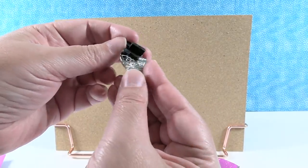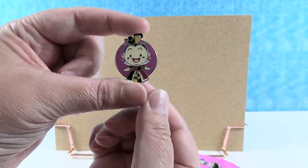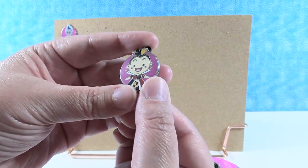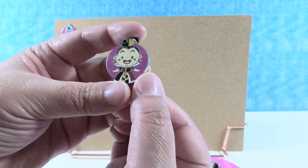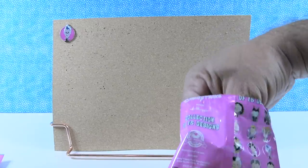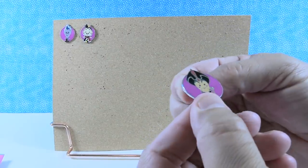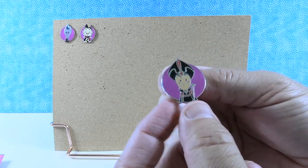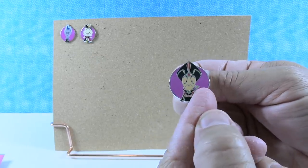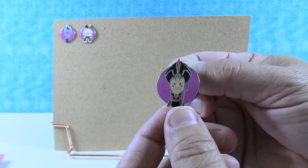Next pin - first one for me is... oh, Queen of Hearts! She's really cute, she's like chibi. I think all of these are going to have that same magenta background. I like her a lot. Next, we have Jafar - we call him Jafini because he turns into a genie at the end. I like his little frowny face, he's got the snake staff and his big hat with the feather. Very cool.